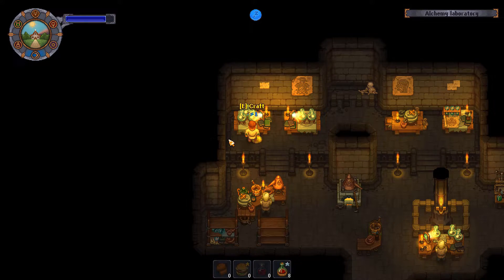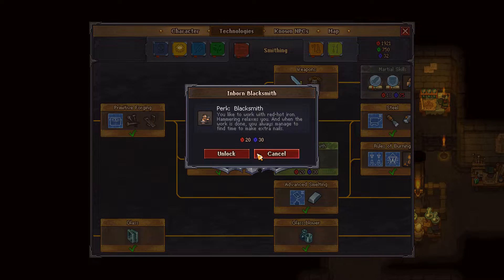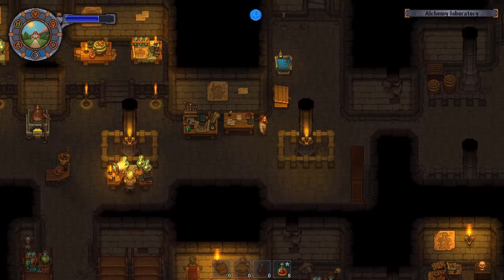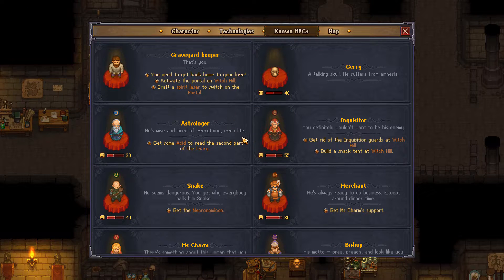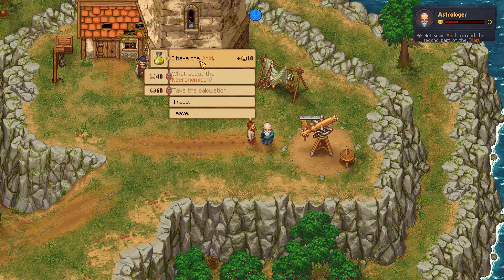Inborn blacksmith — find the time to make extra nails. I'm at the point where I'm just going to be buying stuff as it becomes available. Don't we need this acid? Get some acid to read the second part of the diary — that's with the astrologer on Moon Day. Guess what day today is? Moon Day. Oh yeah, talk about that timing. What's up astrologer, I've got some acid for you. And then we can get the Necronomicon, or at least ask about it for Snake.